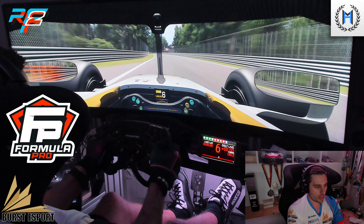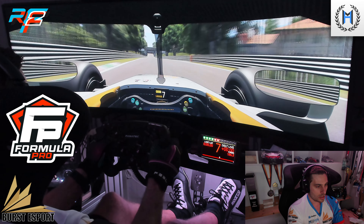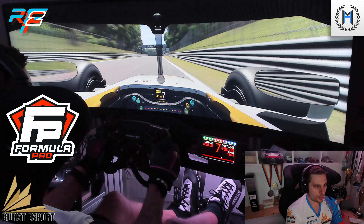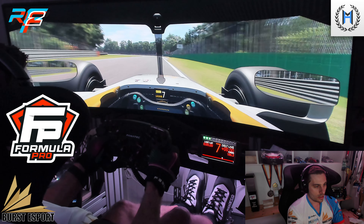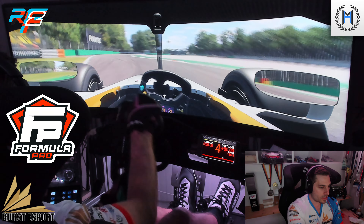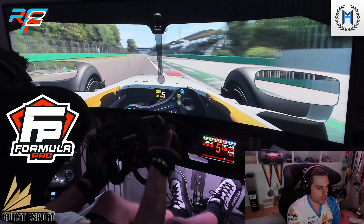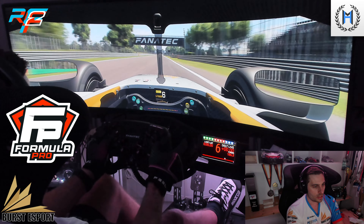Acceleration and traction again important after going underneath the old oval to approach the Ascari chicane. Want to compromise the left-hand turn to set yourself up on the right-hand, then have the flat-out swing through the left-hand and onto the back straight.